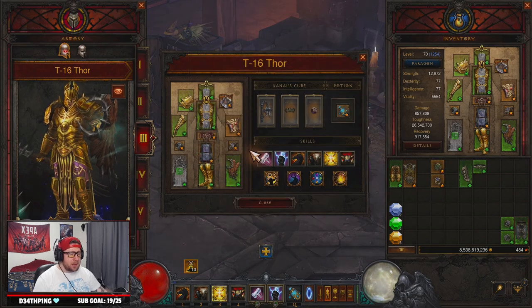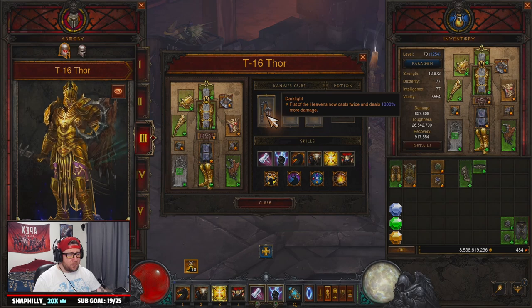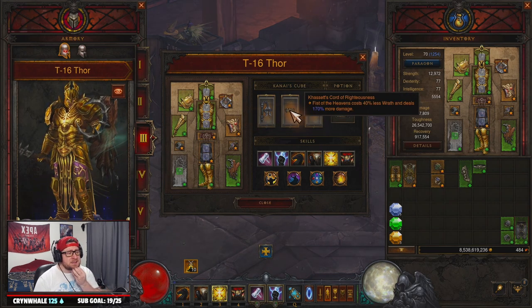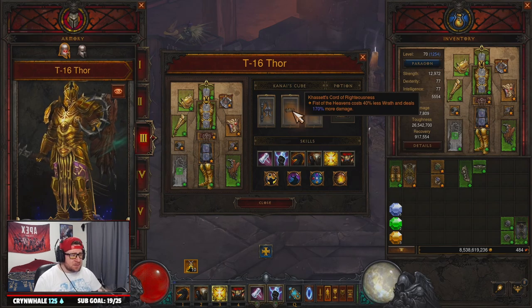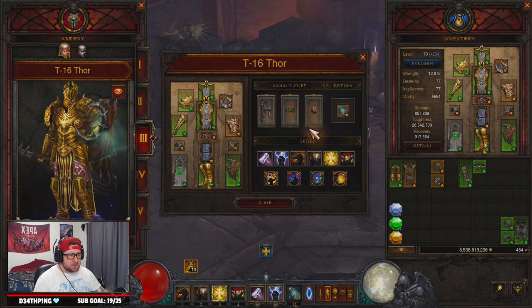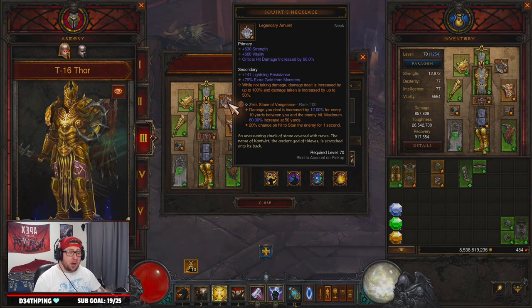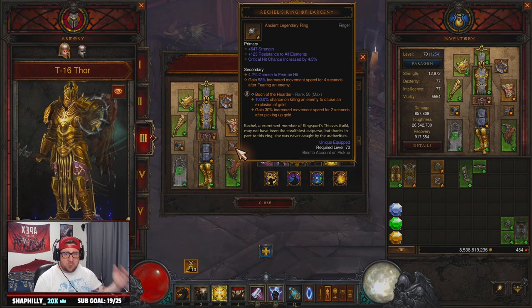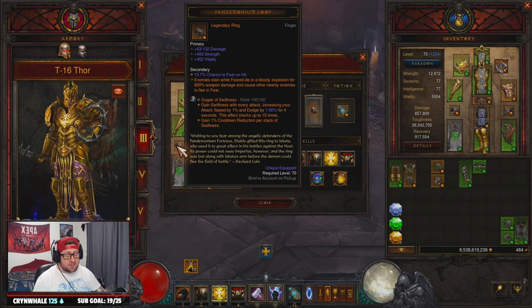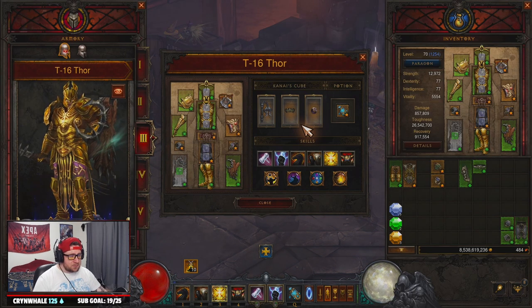Into the Cube, we're going with Darklight for more damage — it calls down two extra Fists of Heavens. Kassar's Cord of Righteousness gives more damage and cost reduction. Ring of Royal Grandeur completes the six-piece set. Our legendary gems are Zei's Stone of Vengeance for more damage, Boon of the Hoarder for T16 farming, and Gogok of Swiftness for even more cooldown reduction and dodge chance.